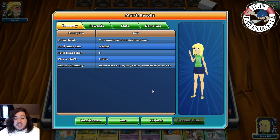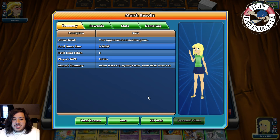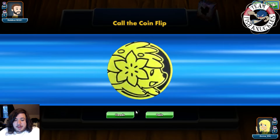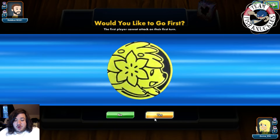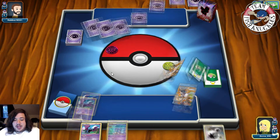Game two — our opponent, Hobbs, is playing a fairy, dark, and psychic deck. Maybe another Rainbow Road deck but we'll see. We won the coin flip, which is fantastic because we need those early turns to put down basic Pokemon. Press yes, we'd like to go first.